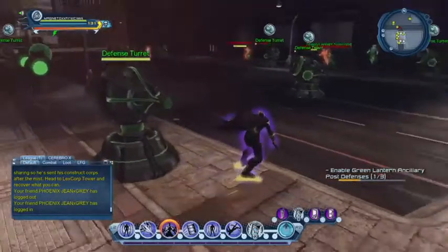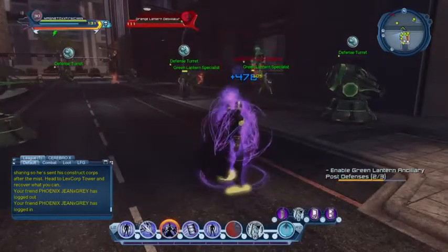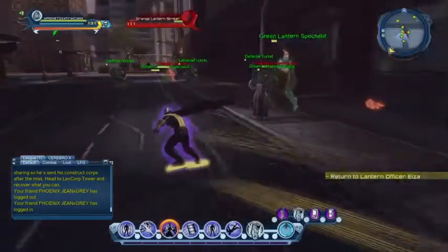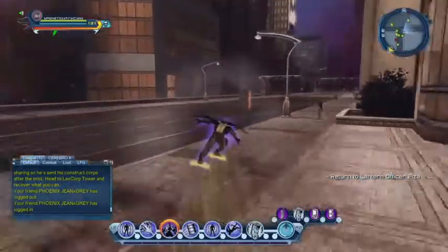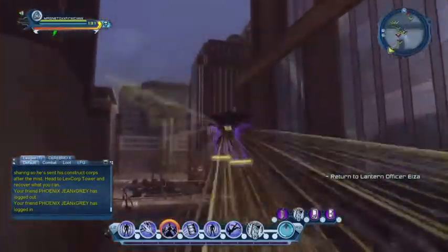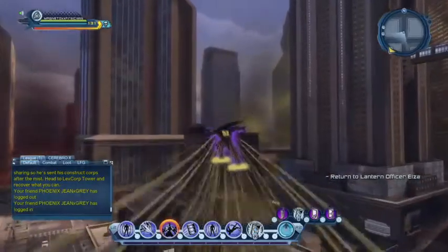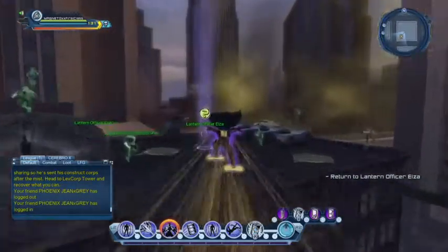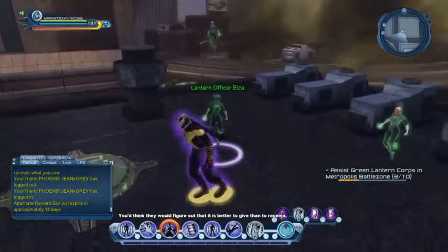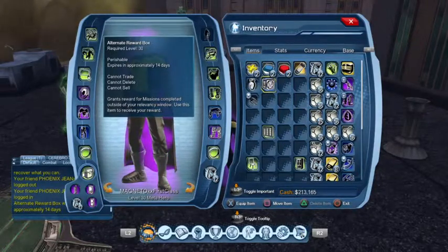Ironically, I haven't done them all that much with my Magneto character. As you saw, the little guy is helpless. Sometimes crowd control lets you click on a console when there's a bunch of characters nearby who would interrupt you — you float them in the air and click the console with no problem until they break out. Right now my character is over-geared, so I didn't get any marks of victory — instead I got an alternate reward box.